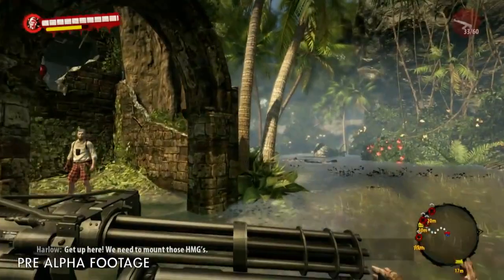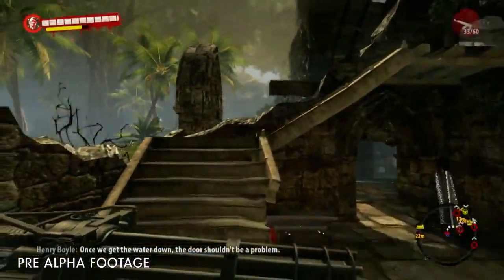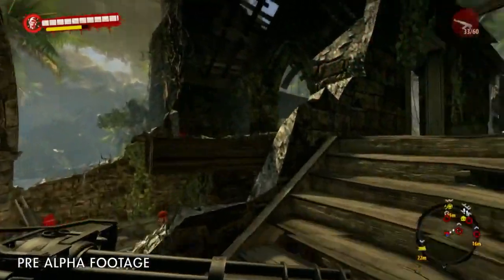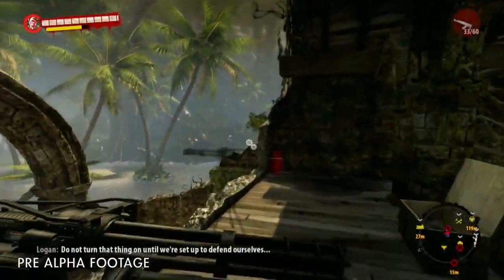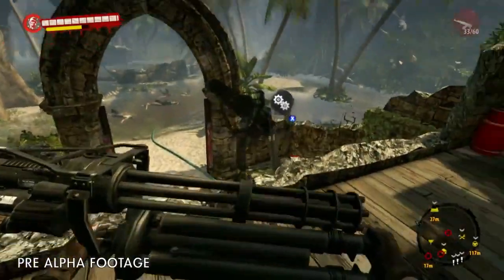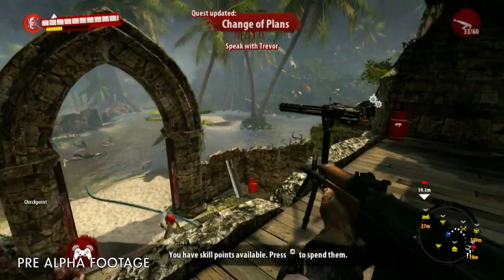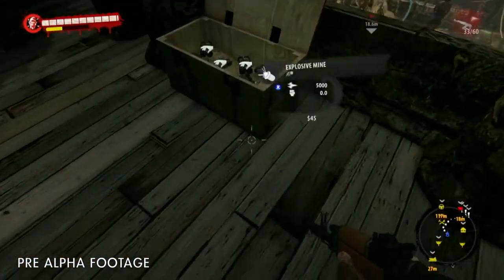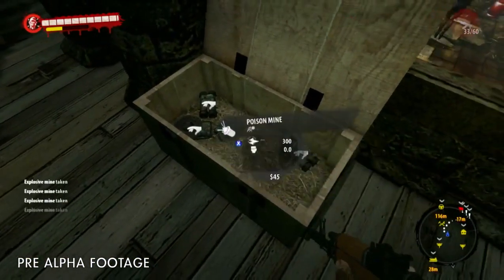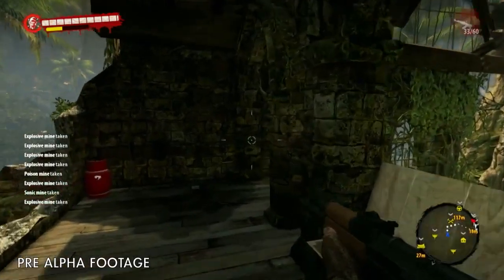Get up here! We need to mount those HMGs! Obviously the turrets we just salvaged are going to help us out a lot. The roof of the safe house is loaded with all kinds of weapons and materials the survivors have gathered, including land mines and fences to slow down the attackers. We'll do our best to make the place as safe as possible before triggering the mission.